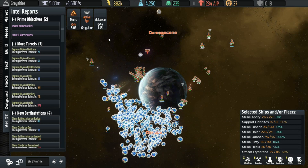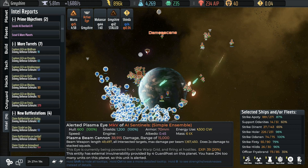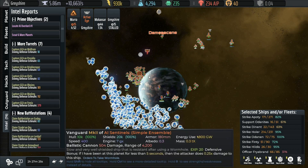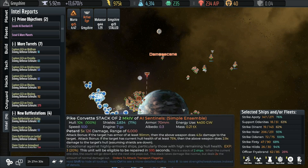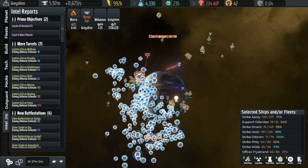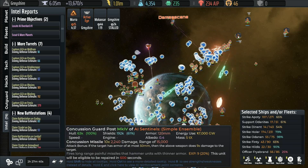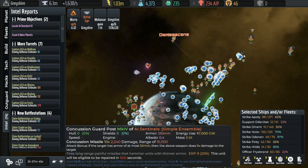Now let's notice the plasma eye here — they are actually invulnerable because there are other guard posts alive. So you have to kill the other guard posts; you can't just kill the eye directly. Meanwhile it's tearing us up like it did before. The only reason we're going to get away with this is because we have a stupid, stupid amount of overwhelming force. I cannot emphasize enough: do not rely on this on any vaguely respectable difficulty level.